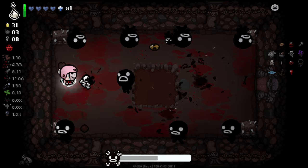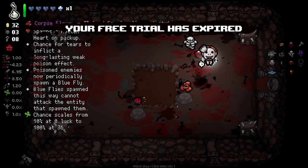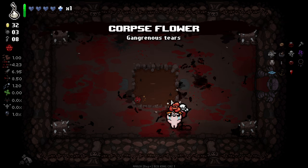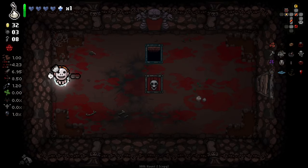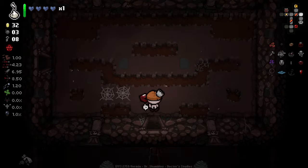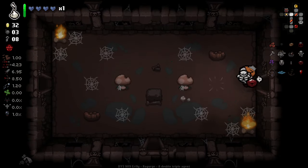There's a Spike Rock there — oh, it doesn't do damage to you, I really thought it would. And we get ourselves two items — I'm not quite sure why we got two. Is that because there were two bosses? Corpse Flower, pretty good. Very happy with how that went. Honestly, I didn't think about the fact that we have Holy Mantle and then Greed's Butt helping us out for those boss fights.